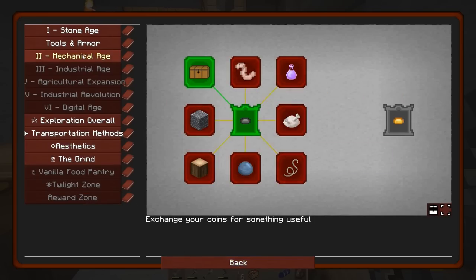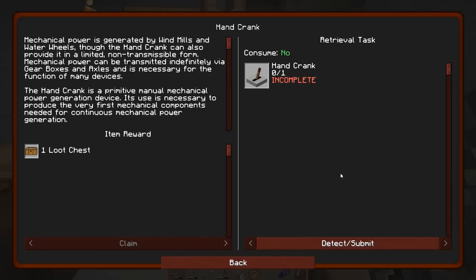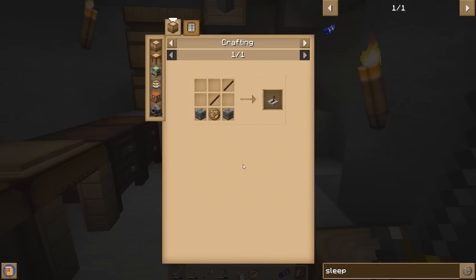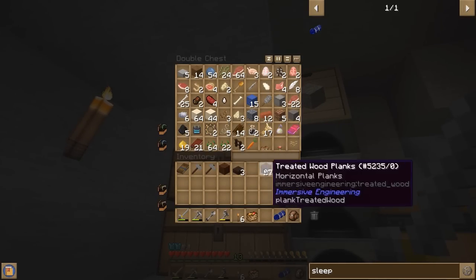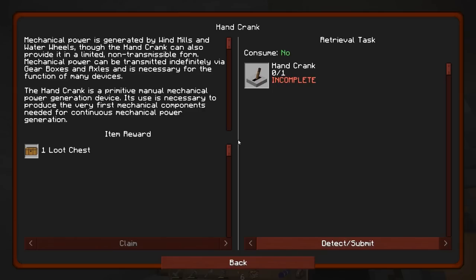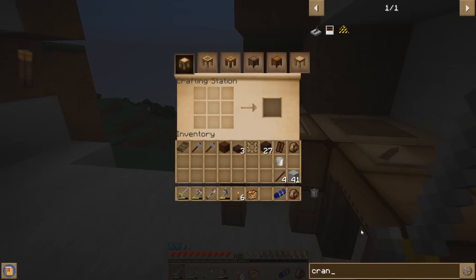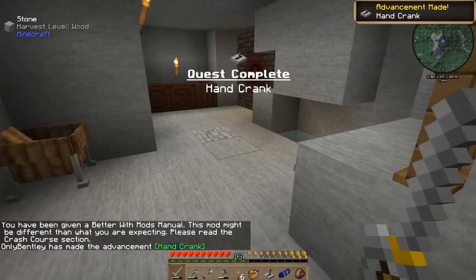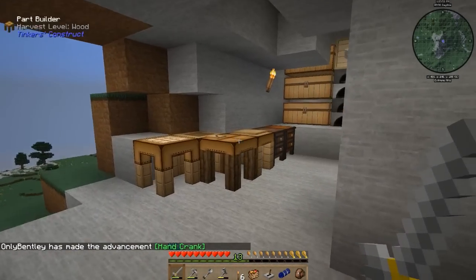We've got to work through the mechanical age, then make our way to the industrial age, agricultural expansion, industrial revolution, and eventually the digital age. Let's go take a look at the hand crank. Oh yes, the loot chests — I love that. We already got a wooden gear, wonderful! And we need two treated sticks which we already have, plus two cobbles. We've got everything we need.